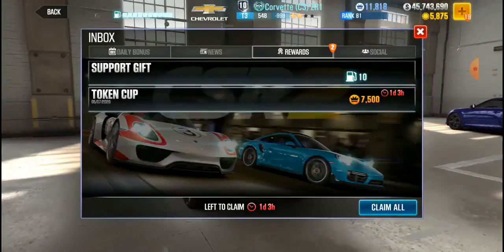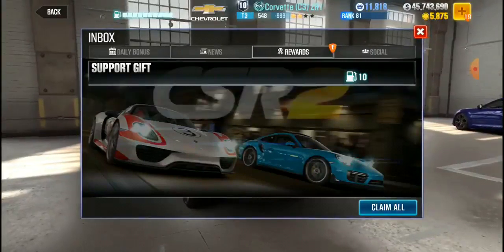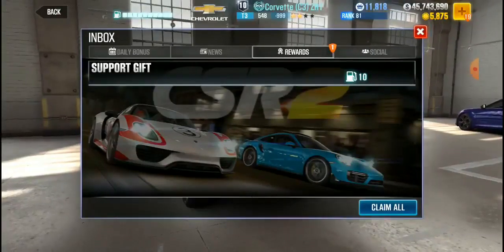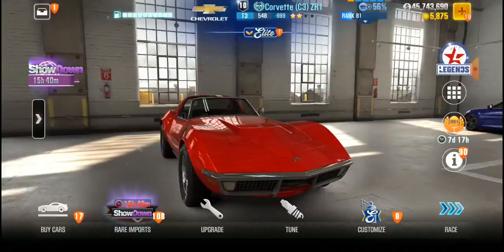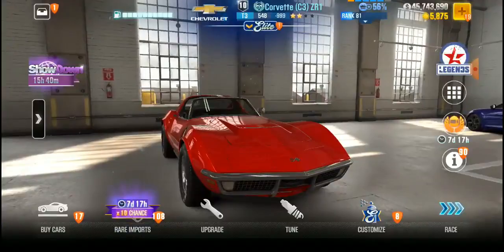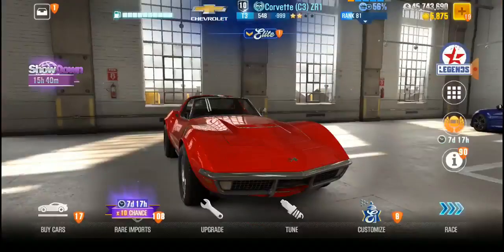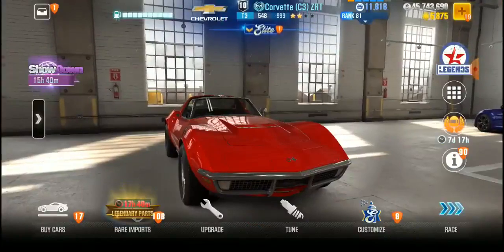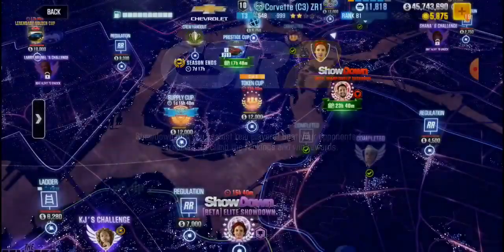Now, because the token cup, you only get a little over a day to claim this. So I'm going to click on that to claim that. I do have 10 free gas. Let me see what else I can do to race, to use this up normally. Now when you start getting into Tempest, it takes two gas pips versus everything else which has been one gas pip.